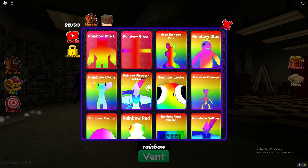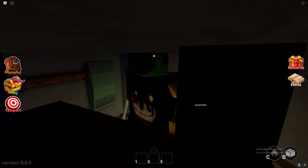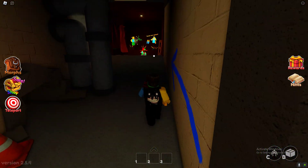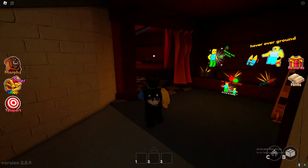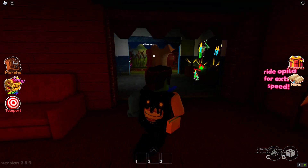So rainbow black, rainbow purple, rainbow lucky — those last ones are chapter two. Let's go get rainbow yellow real fast since that's chapter one, and then we'll do rainbow orange. I can show you all of them and what they look like.